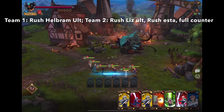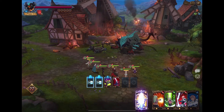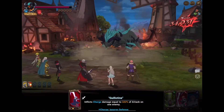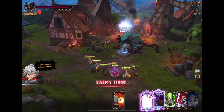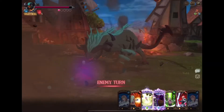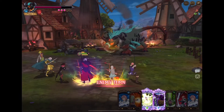Alright, for the first turn you're going to rush Helbram's ult because you want his ultimate move to cancel stances on turn three. I happened to get two of Asterosa's orbs and it's not really necessary to get Asterosa's ult on the first turn, mostly because you're not going to use his ultimate on turn two anyway. It's also important to put a counter up this turn because you do want that extra damage — even a bronze counter takes about a third of his HP out, and a silver counter takes about half with a well-built Asterosa.